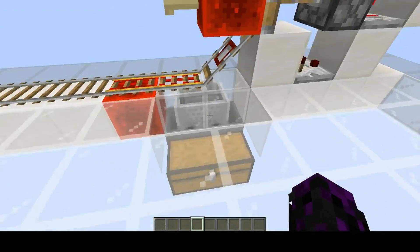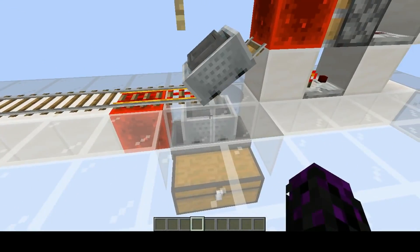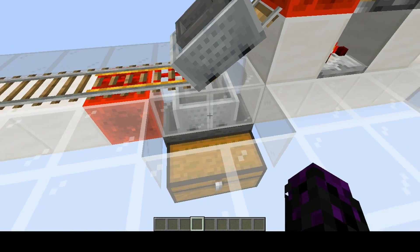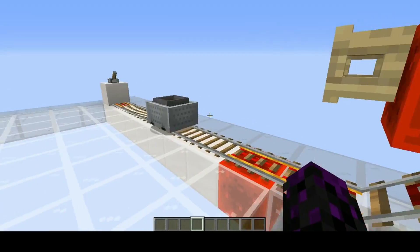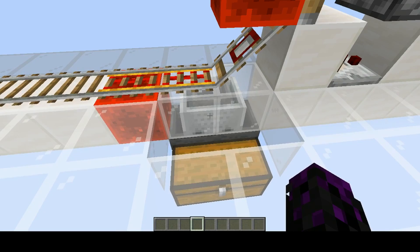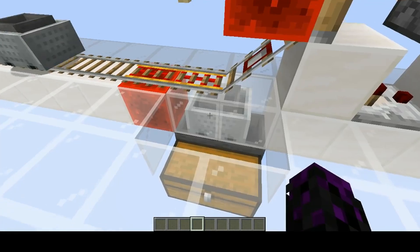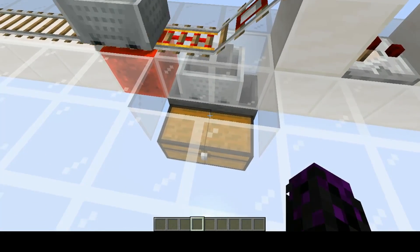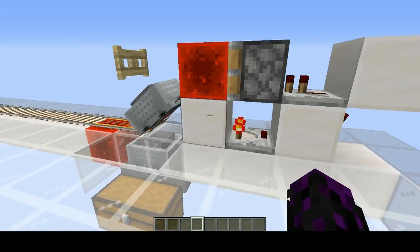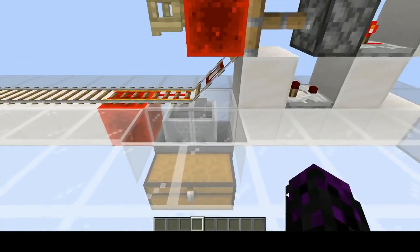The second faster version uses a hopper minecart hidden underneath the ground inside those blocks to pull items out of the hopper minecart at super quick speeds. The hopper minecart pulls items out — you can see how fast that was. That was just two stacks of anvils. The hopper minecart pulls out items at a rate of about 20 blocks per second. Then these two hoppers right here pull blocks out from this hopper minecart's inventory and feed it directly into this chest. Aside from that, this thing is exactly the same circuit.